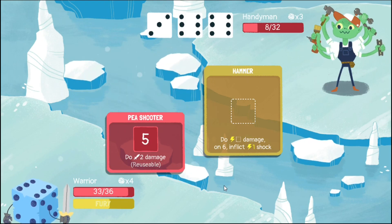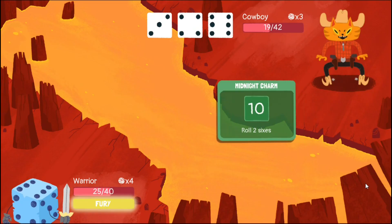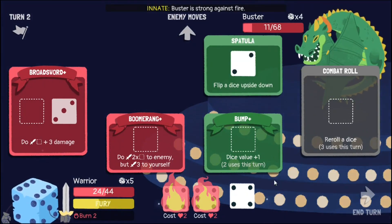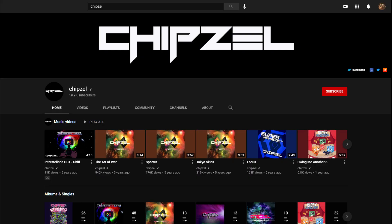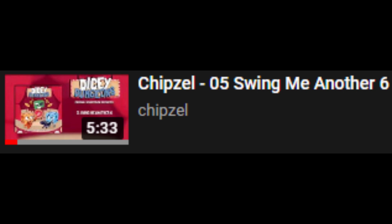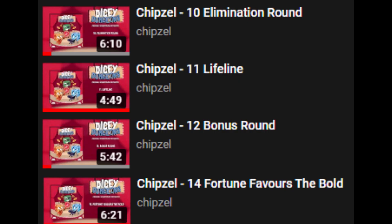The music in this game is so good — it captures every moment perfectly. The simpleness of early fights, the increased intensity of later fights, and the high stakes of every boss fight. The incredible soundtrack is created by Chipsaw, and if you can't play the game you can at least listen to their music. My favourite track is probably 'Swimmy Another Six', the one playing right now. I'd also recommend any of the boss themes: Elimination Round, Bonus Round, Lifeline, Fortune Favours the Bold — they're all just so great, and probably one of my favourite aspects of this game.